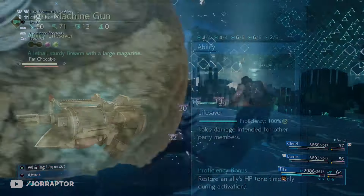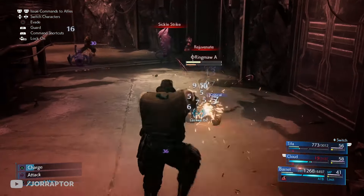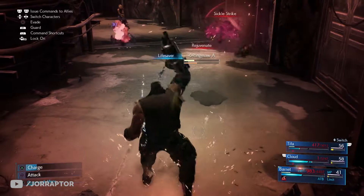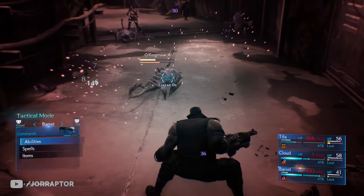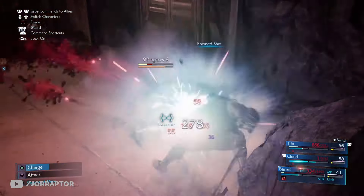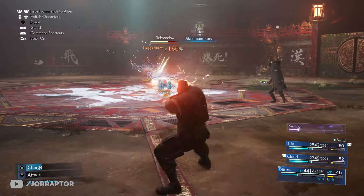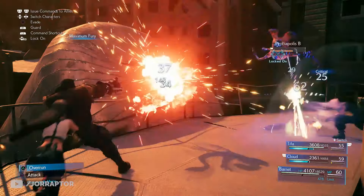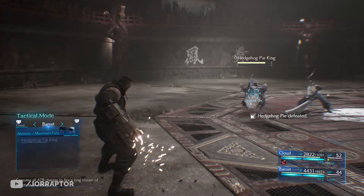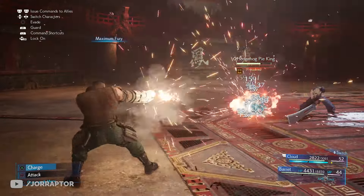The second weapon for Barret is the Light Machine Gun, obtained at the end of chapter 6. This gives you the Lifesaver ability, which is the first way to make Barret a true tank — he will take damage on behalf of other party members. My favorite Barret ability is Maximum Fury, which lets Barret shoot an almost endless array of bullets depending on how many ATB charges he has when activated.